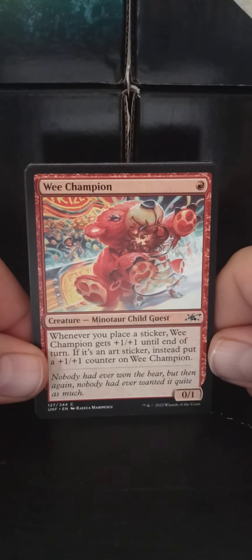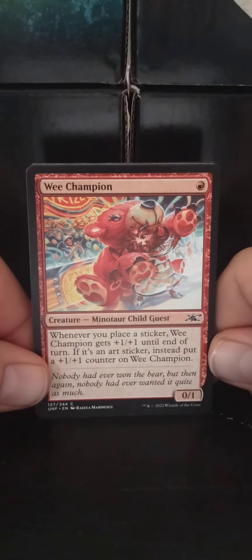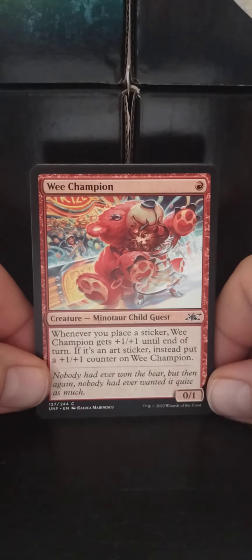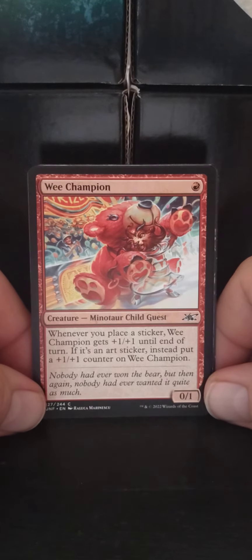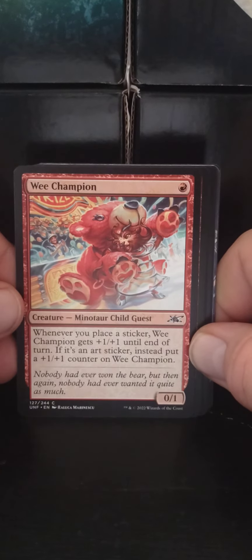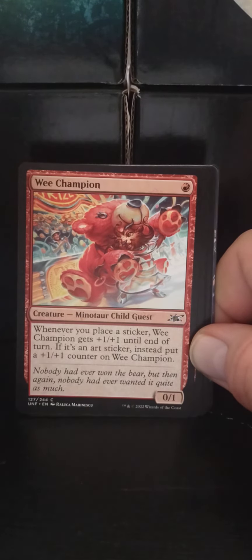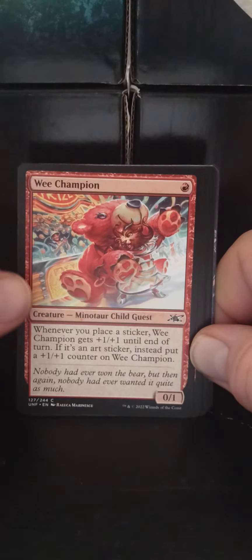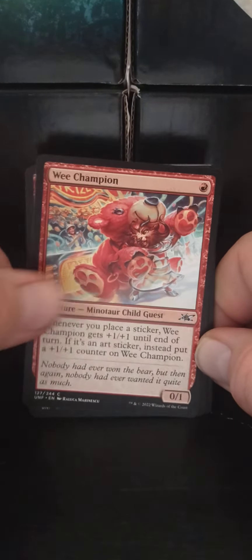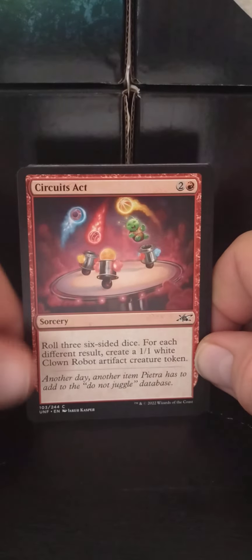Wee Champion — it's a Wee Champion! A single-red Minotaur Child Guest, 0/1. Whenever you place a sticker, Wee Champion gets +1/+1 until end of turn. If it's an art sticker — a random object — instead put a +1/+1 counter on Wee Champion. Not a bad thing.